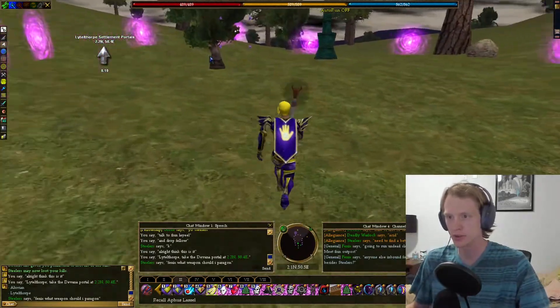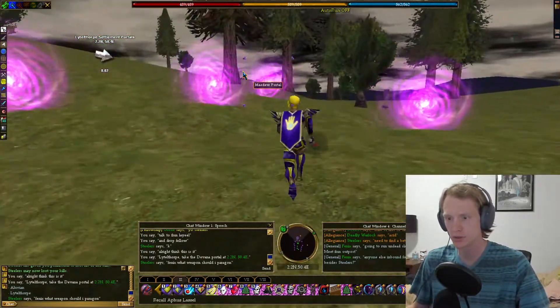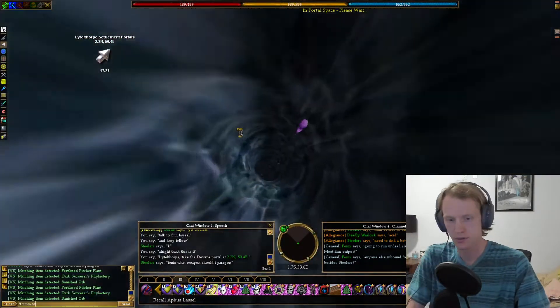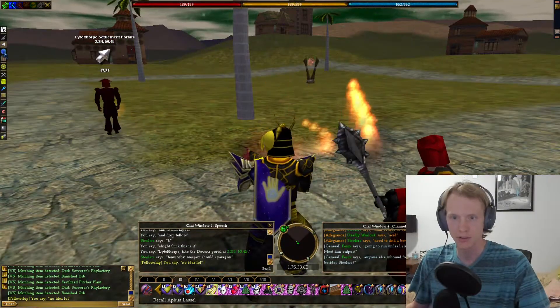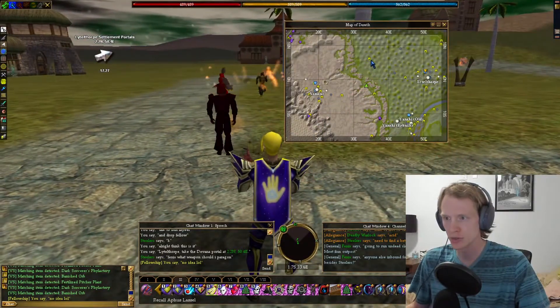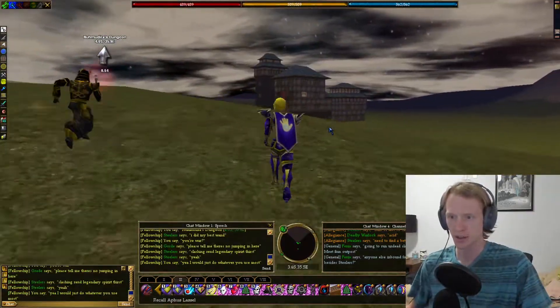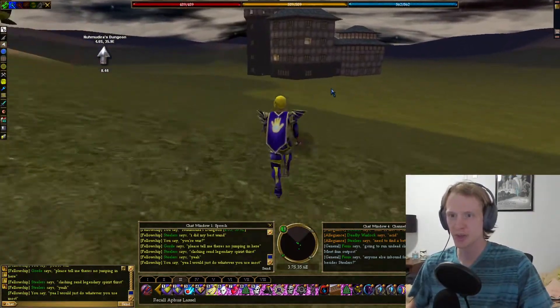Devana Portal is this one. And from here we're going to run to Numadira's Mansion — Numadira's Dungeon. So this is Numadira's Mansion.